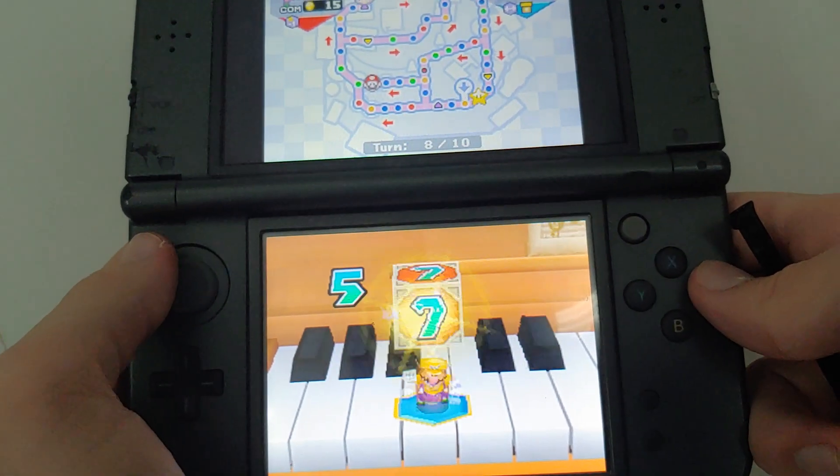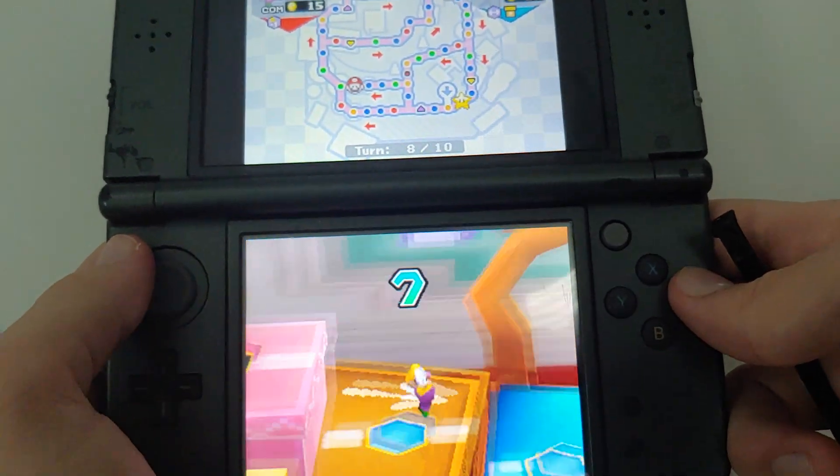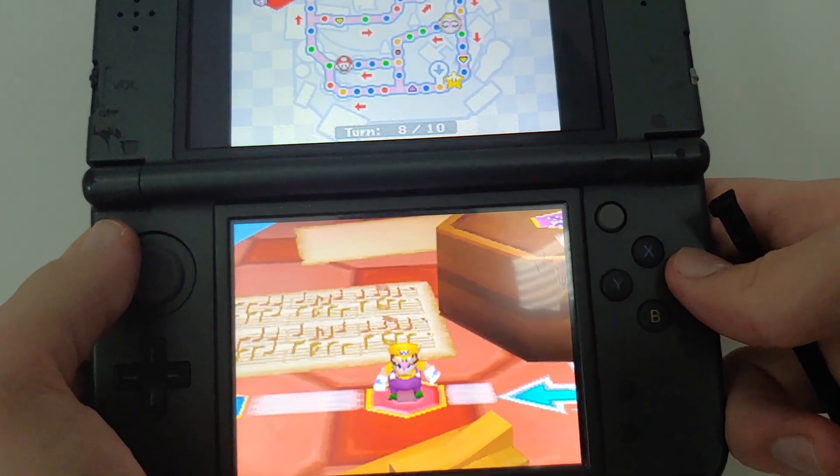Wario does not have enough — he has half the amount of 30 for the star. He nearly almost landed on the dual space, but he got a red space.